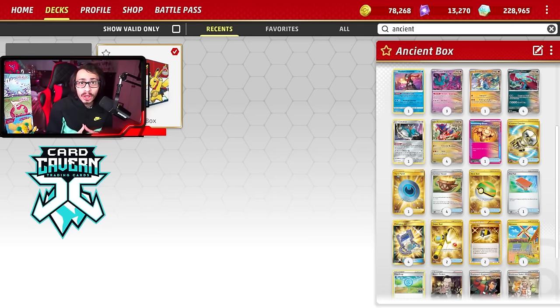Check out the second channel down below for extra content. There should be a new video on the second channel where we look at every single deck that made Day Two at EUIC. Also check out the video I just posted on the second channel where we looked at some brand new cards that got revealed — a new Ace Spec, a new Palafin ex, a new Dragapult ex, looking pretty broken.